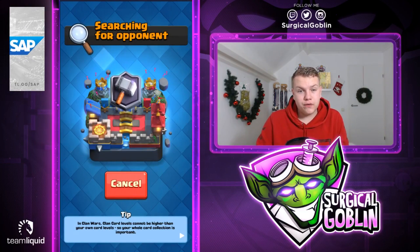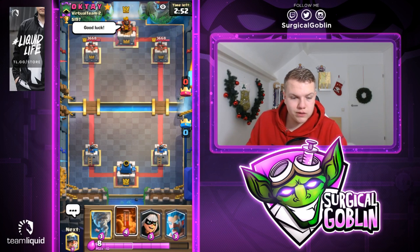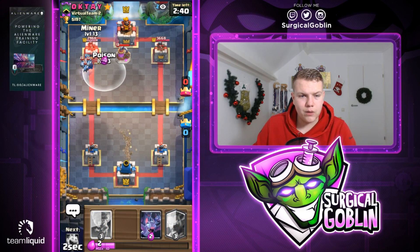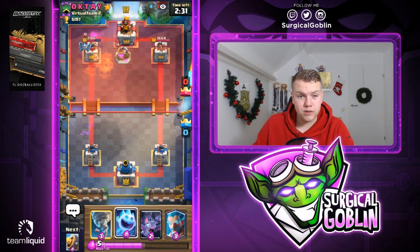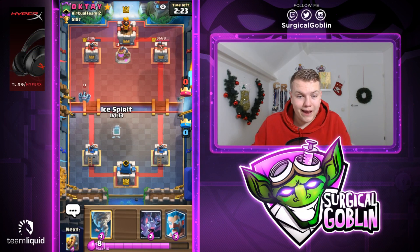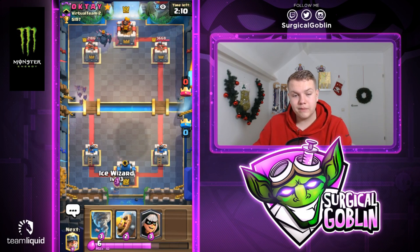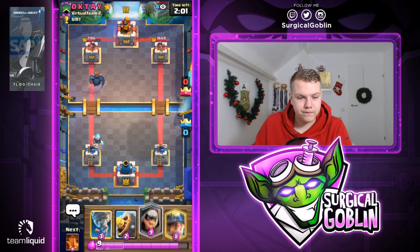We lost that one — let's open to the third match. We're facing Octay. Give him a thumbs up and good luck. We start with tornado, bandit, ice wizard, and poison. Third time again I start with the bandit but this time I'll wait for the ice spirit and then go with the bandit. Looks like he sends in the collector — I'll go with a miner and poison. He doesn't drop anything on the collector, so maybe I should have gone directly to the collector. We bring his tower down to 2186 HP — he says wow! He has minions, mega minion, and PEKKA.